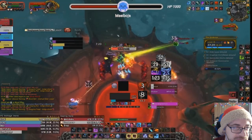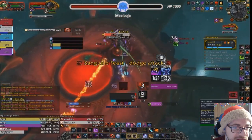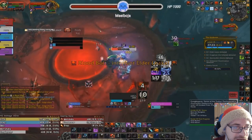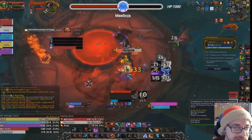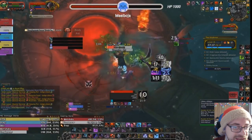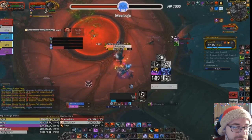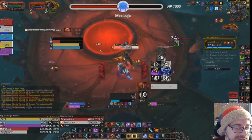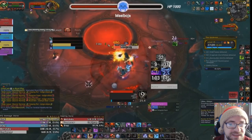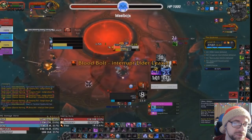Another Blood Bolt about to go through — I should have gotten that one. Sanguine Feast — dodged that, very good. Blood Bolt — I get that one, very good. We have three interrupts up for the next one and the NPC that got spawned is now dead. We're going to see a second set of NPCs coming in about 14 seconds. Continue to interrupt — save all your CDs. I had used Bone Storm on the pull like an idiot, so I don't have it.